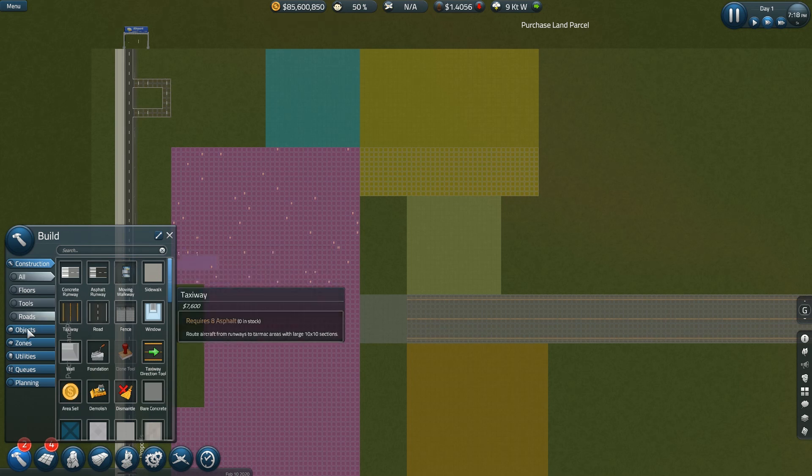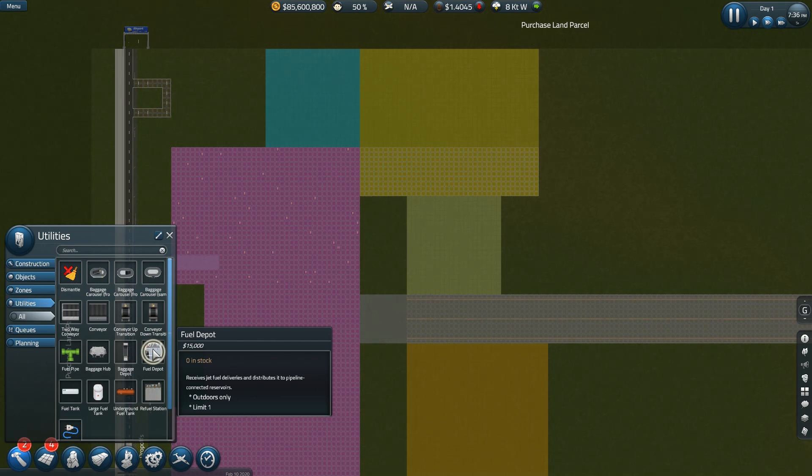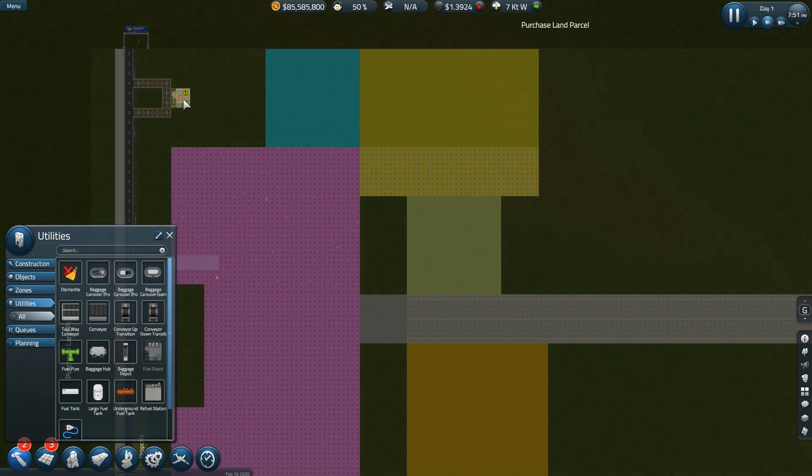Now I can put the fuel deal in. I just wish I remembered what else — refuel station. Pipeline, connected reservoirs — I don't know where to put those. Okay, perfect — I think that's right. I know I need more stuff there but that's okay.